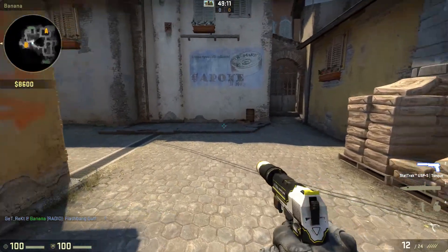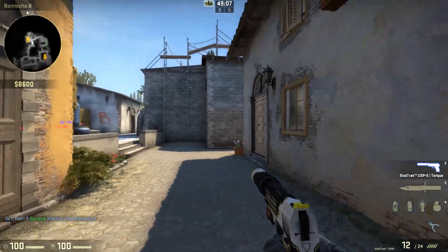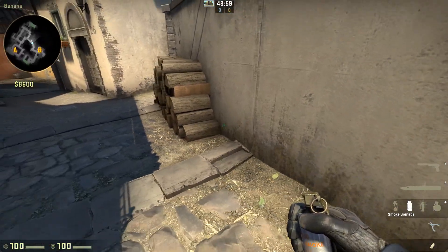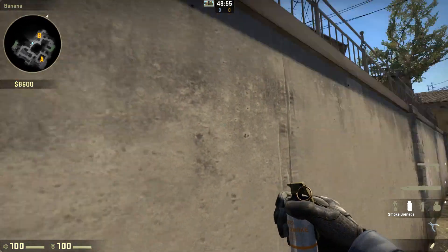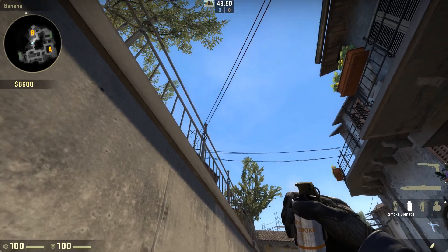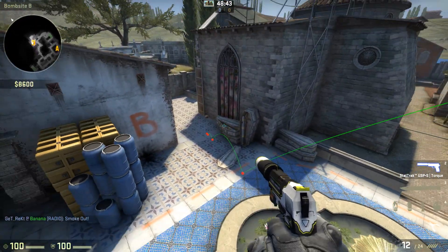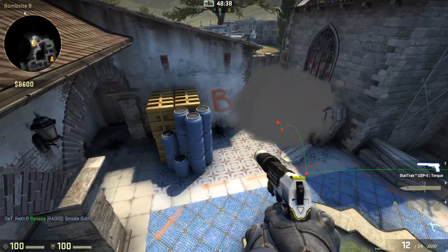Once you take actual control of banana, this is where you set up the strat. You'll have two guys generally sat on site somewhere, and we'll be looking at pushing them out of position or even killing them. First thing you need to know: one of you needs to know this smoke. Push into this wood stack, aim in line with this post up to the height of the post, and throw it - that's a coffin smoke, blocks off the side.